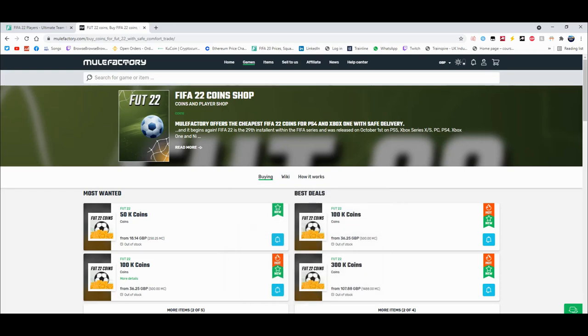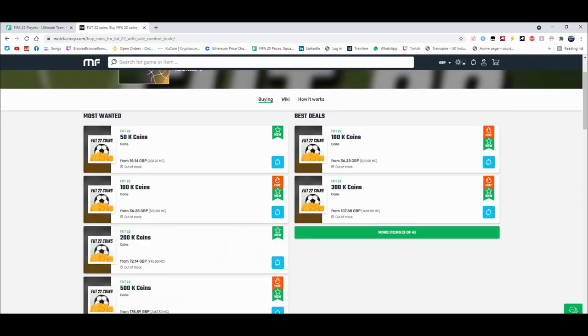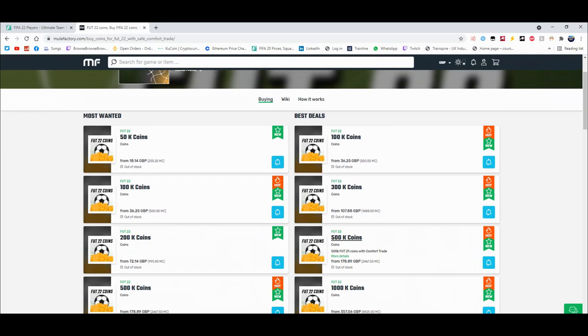For cheap and reliable coins, check out MuleFactory.com and use the code Owen FIFA at checkout for a discount. You can see they have loads of different coins up — the prices will change as the game comes out. It's cheap, fast, reliable, comfort trade, 100% legit, straight to your account for the cheapest price on the whole internet.